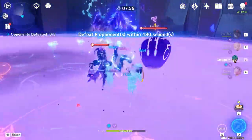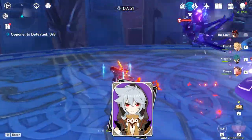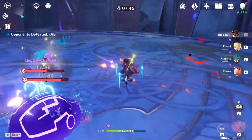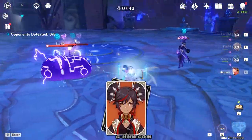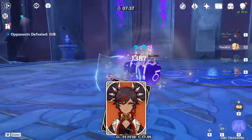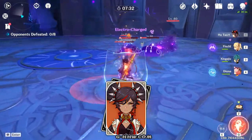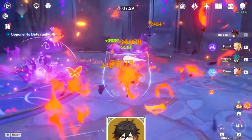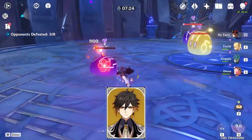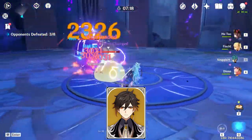For DPS or sub DPS that will work very well with her: first we have Razor, but only if you have him at C4, which will decrease the target's defense by 50% for 7 seconds. Next we have Xinyan — her level 60 passive talent will give a 50% bonus physical damage to a shielded character, and the shield can be provided by her elemental skill. And lastly we have Zhongli — the shield he generates by holding his E will decrease the elemental and physical resistance of all enemies near you.